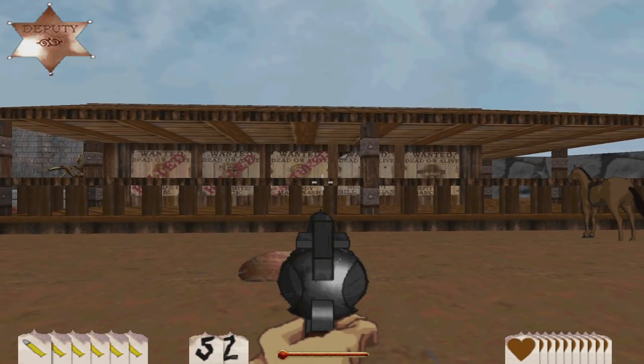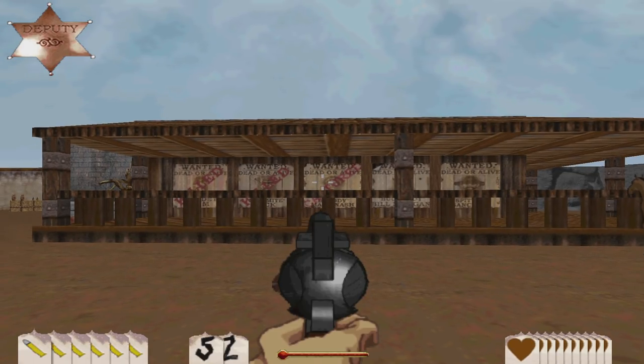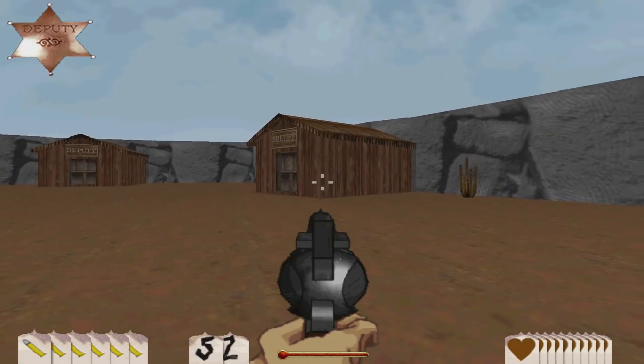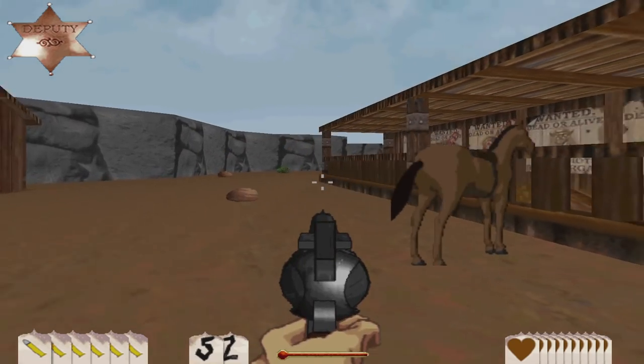Getting one-shotted by the boss when you have full health sucks pretty bad, but we captured her, and our point total put us over the edge to get to Deputy, which means that we can get into that special house. We're not going in there yet, but we can at some point.